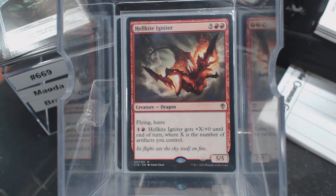And then of course the Hellkite Igniter, which I love because it's kind of artifact-breathing — metalcraft breathing, affinity breathing, you get what I'm saying. For two mana it gets plus X, where X is the number of artifacts we control. We're already getting some treasures here. And that's it for the dragons.